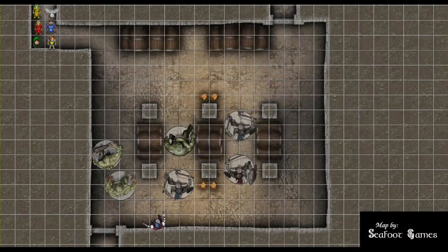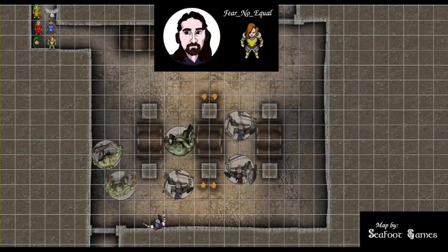Hit points, abilities, spells, items in hand. 206 of 206 hit points. We still have Indomitable with two uses, Second Wind, action surge has been spent, and we have our Great Axe plus two of Nerd Smacking in hand.